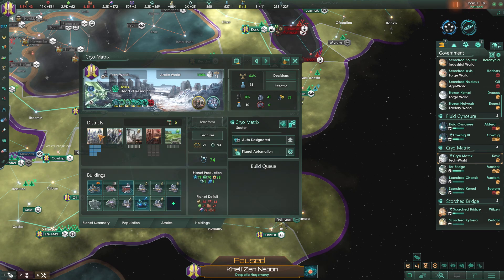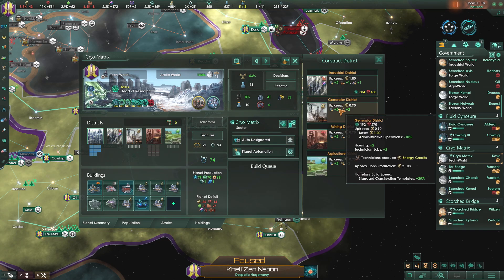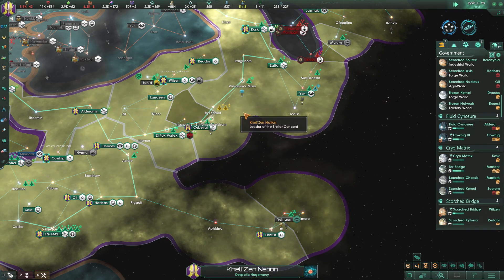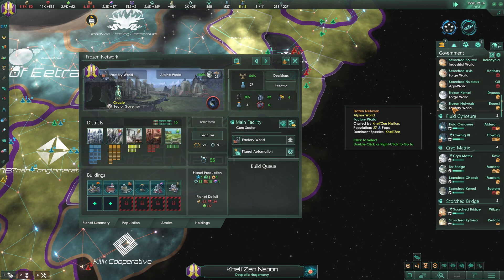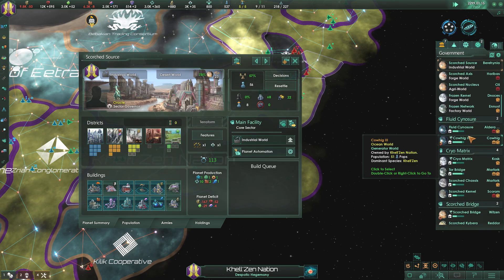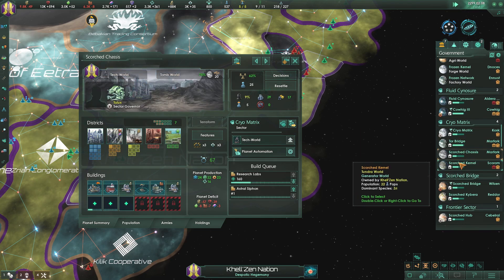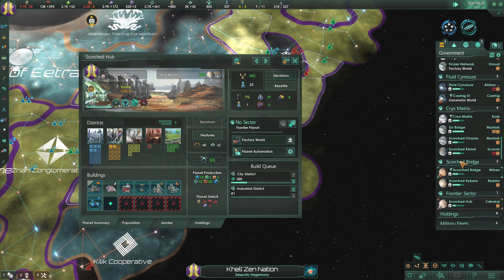This world here - I can replace that with a Generator District, because I'm going to get a free slot when I get that tech done. Let's look at any other worlds we have done. On Scorched Source we'll be able to do the same thing. We only have a couple worlds maxed out, so that's not too bad.